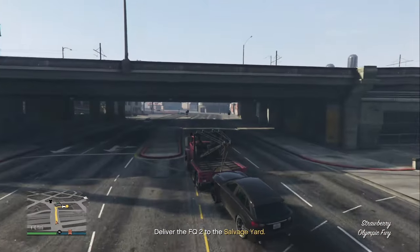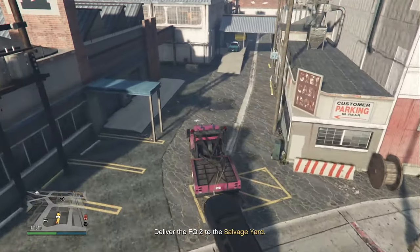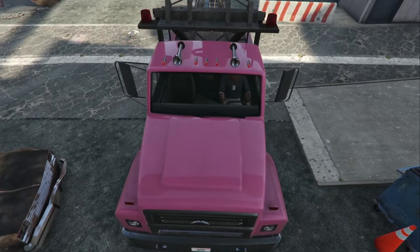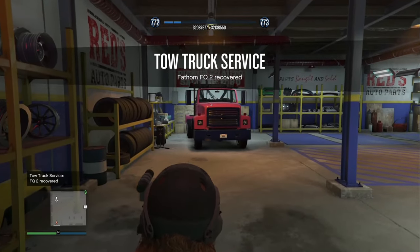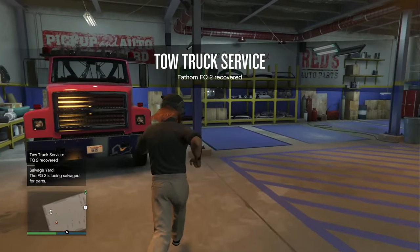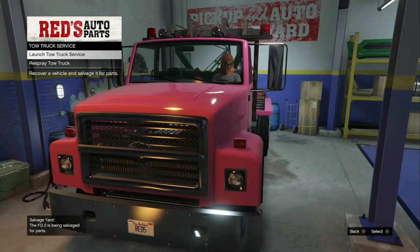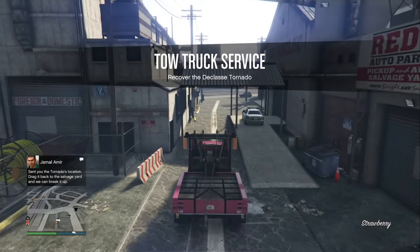So is all of this worth it? Paying almost two million dollars for the tow truck, staff upgrade, and safe upgrade - you've got to do 30 of these missions to make your money back at standard prices. We're expecting double or triple money on the tow truck next week, but at standard prices it's going to take a lot of missions. Since you can only do two a day, that's going to take about three weeks to a month in real life playing casually.